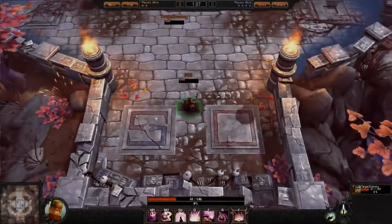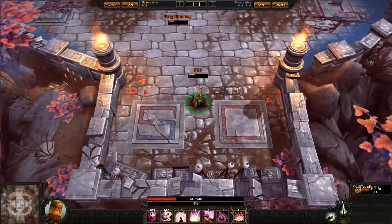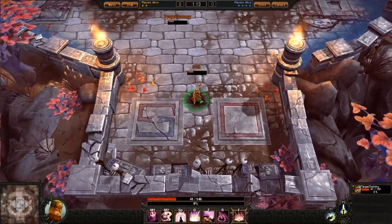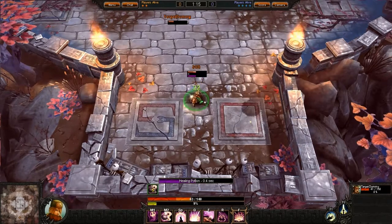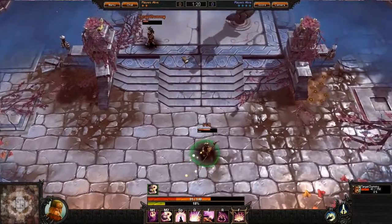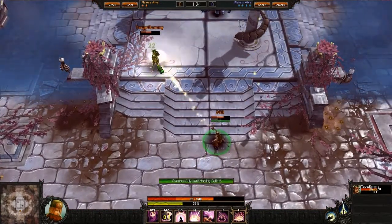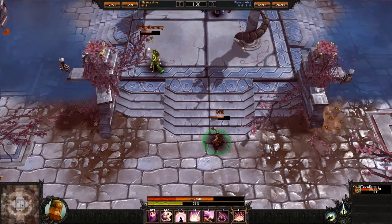Welcome to this Bloodline Champions character profile on the Alchemist. The Alchemist offers any team strong support as they're one of the healing classes within Bloodline Champions. The first spell demonstrated here is called Healing Potion — the primary healing spell for the Alchemist. It can be used on herself or teammates, as you can see by mousing over a teammate and throwing the Healing Potion to restore some of the health lost in combat.